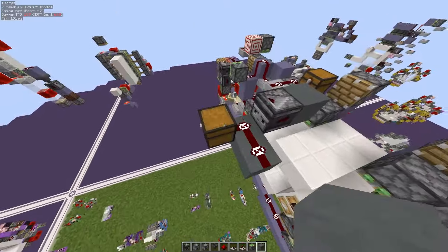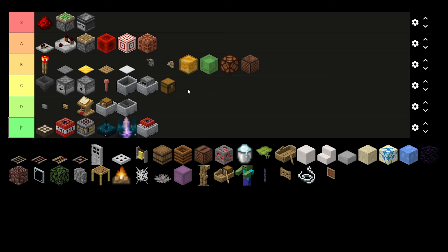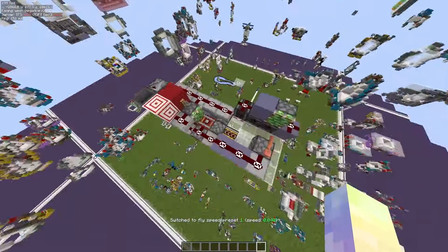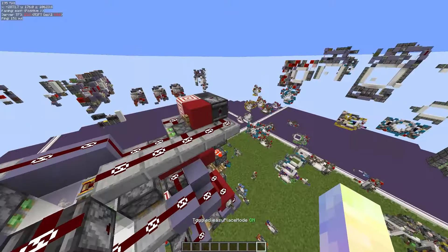Rails: you use them to set up mine carts. C tier. Activator vs powered rail — this is a conundrum because they're used as instant updaters, and both activator rails and powered rails work as instant updaters.